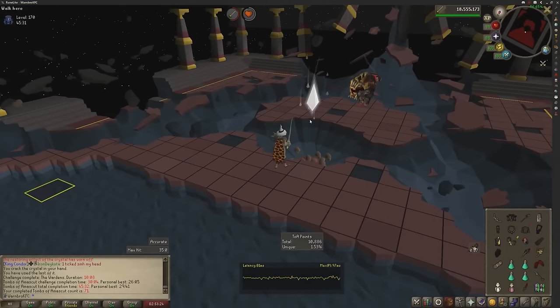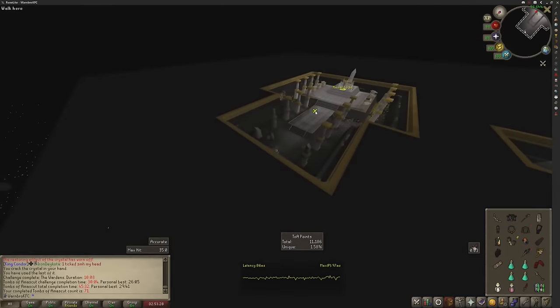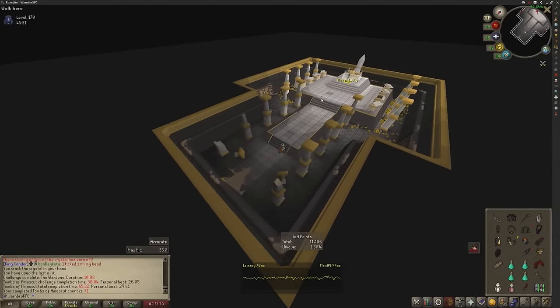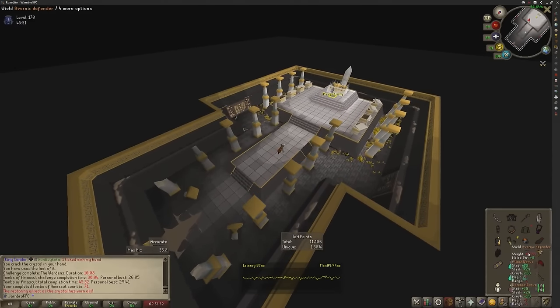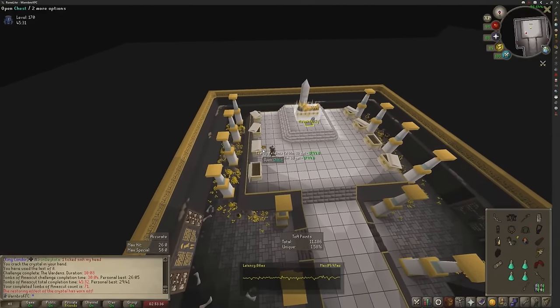Teleport crystal. No purple — no shock there. But do we get the pet? That's the question. Give me the pet. Nope.